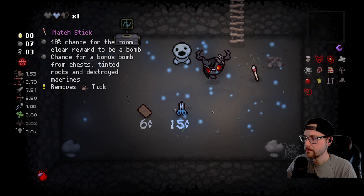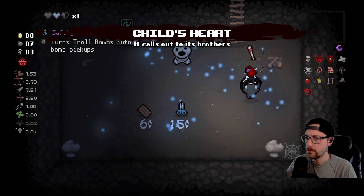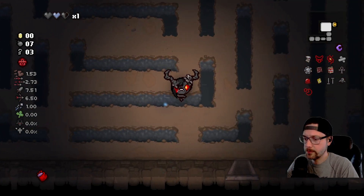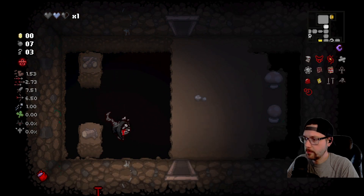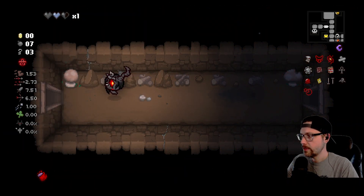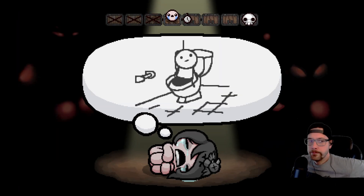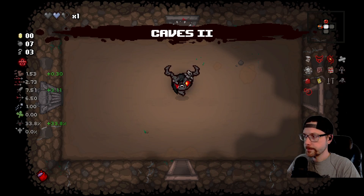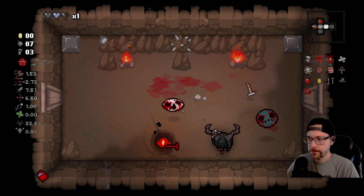More bombs — I'm okay with that. Alright, so we're broke now. But I would say we are better off than where we were. We're really in need of soul hearts and tears right now. Let's head on down. We can't get into the boss trap room here.